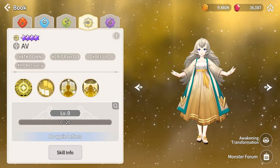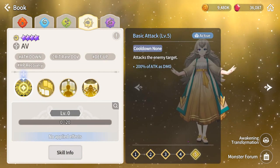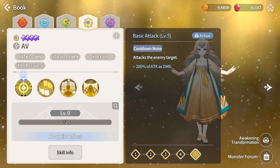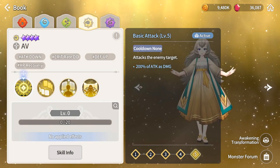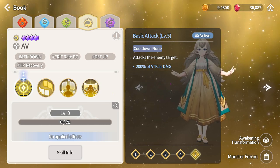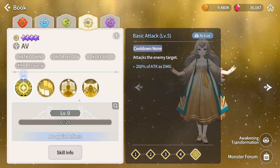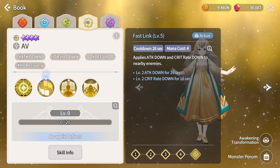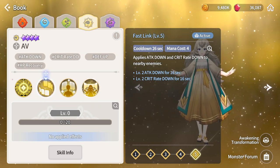She is amazing — an amazing healer for a four-star. She might be top-tier and she is really annoying in a good way. Her basic attack does 200 attack which is nothing, but her second ability — attack down and crit reduction — is really good for bosses.